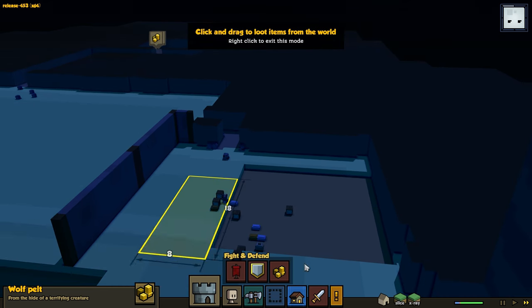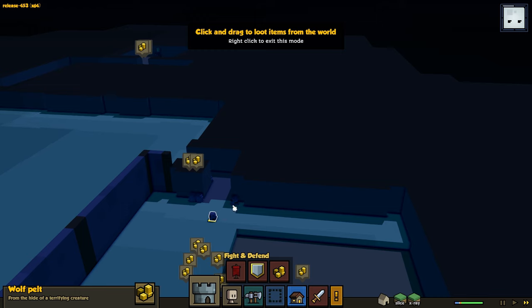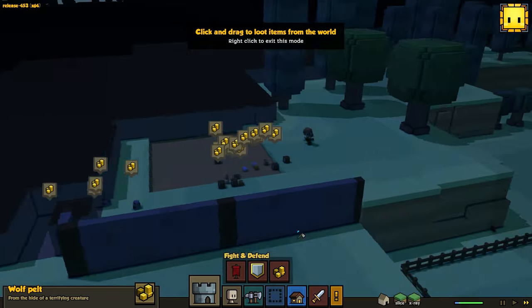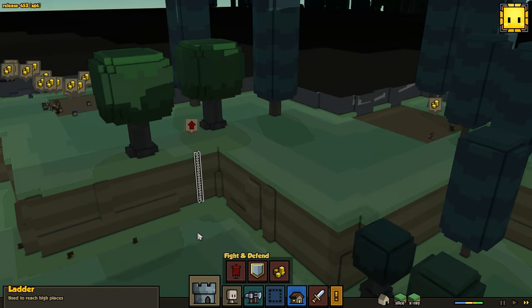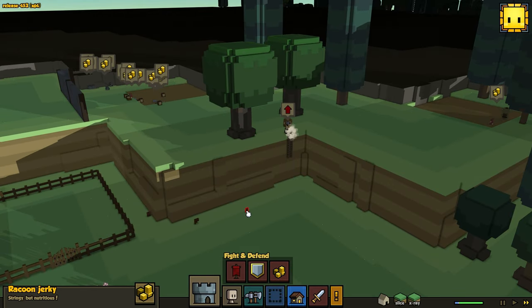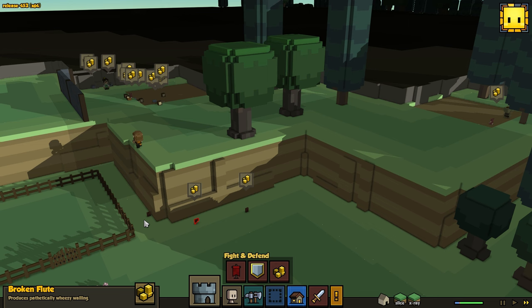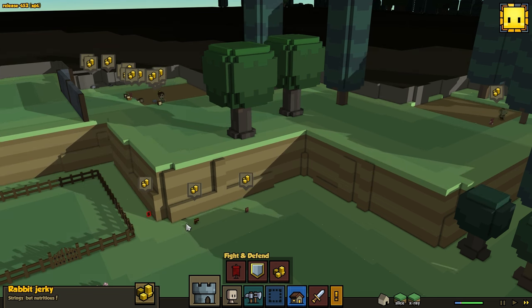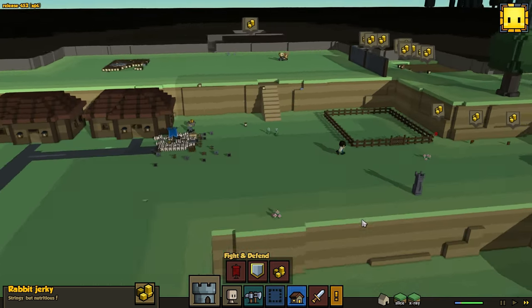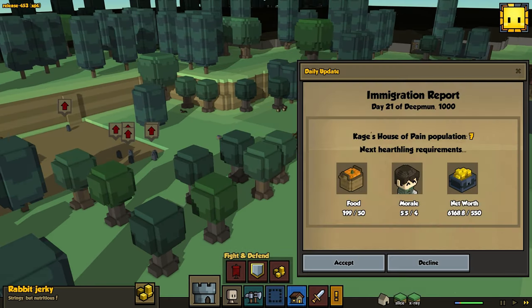I need to loot this stuff. There we go — loot it all. And now we can take this ladder down. Shift I? Shift one. There we go. Got a guy over there. I don't know why that music keeps doing that, but it's getting annoying.